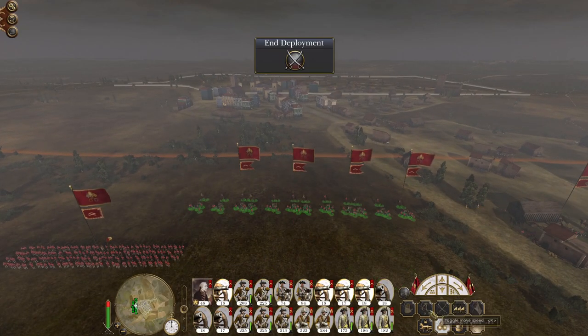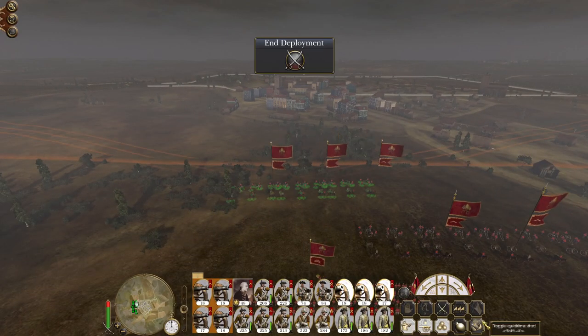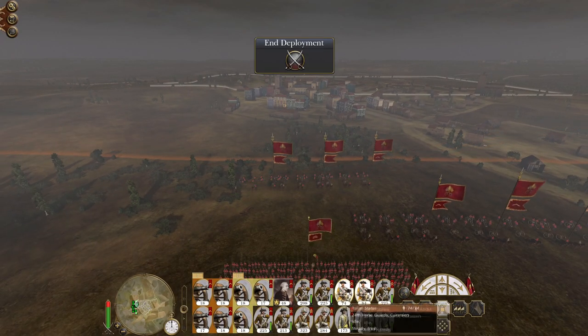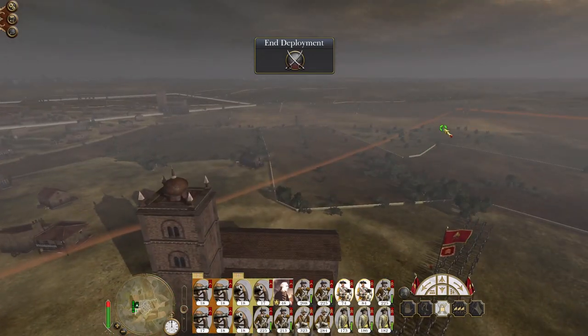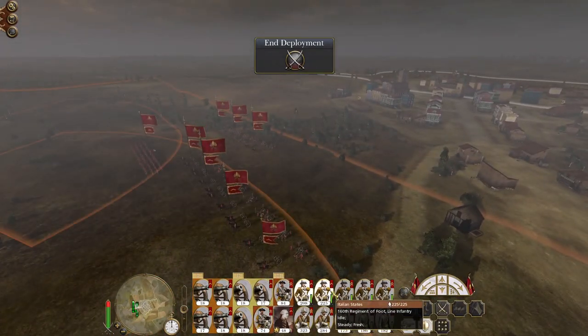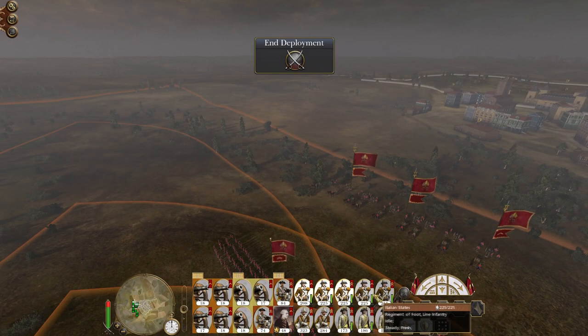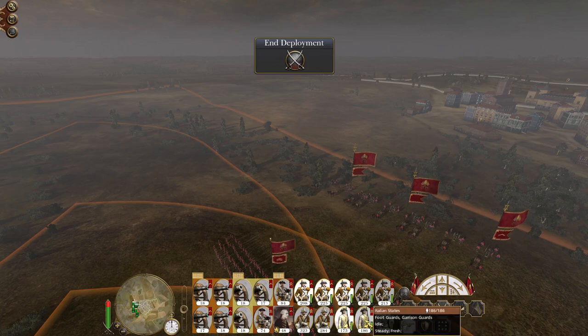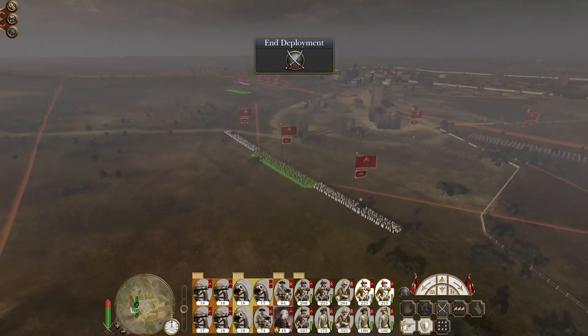You guys just form an almighty gun line. Our cavalry are going to be up front, maybe off to one flank. Two infantry, one guard, one pikemen — that's one flank brigade.